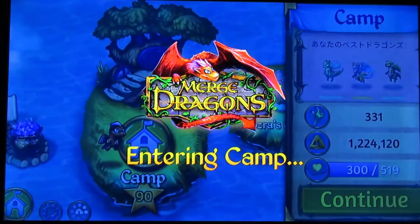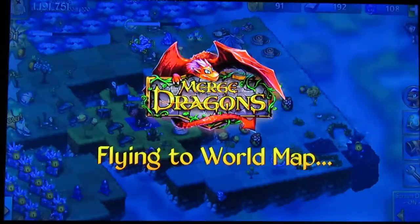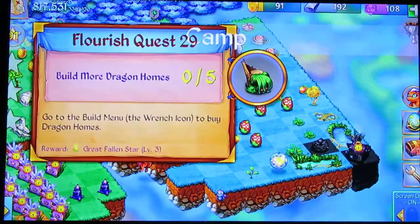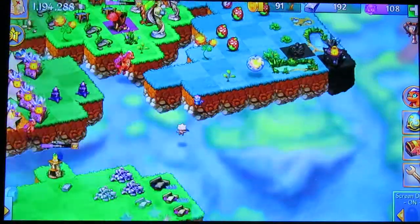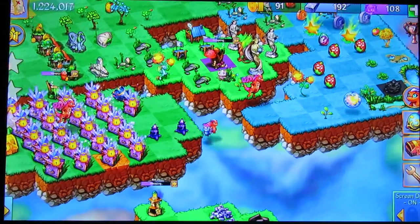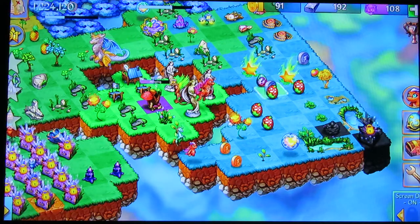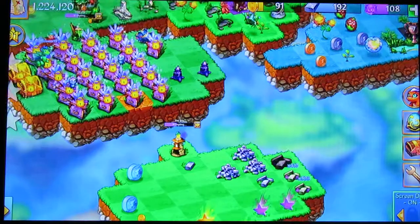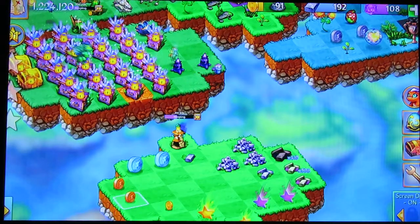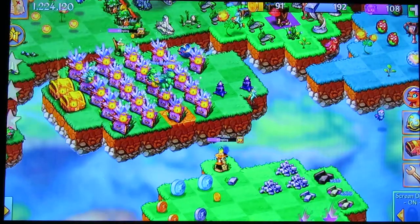Back into camp — remember, I do that to save. We have another rock dragon egg, good. Let's place some bronze and silver coins here to set up those sweet chain combos — setting up chain combos is one of the great things about this game.